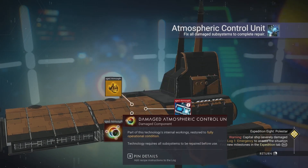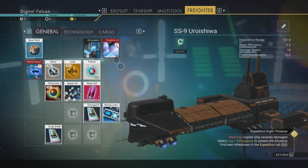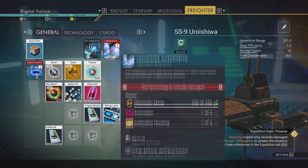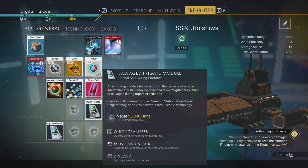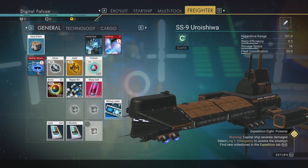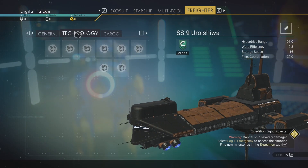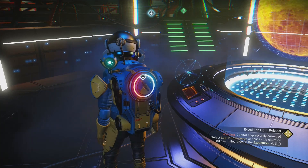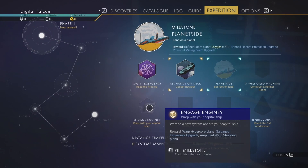I'm going to fix that right out. We need antimatter, more wiring looms. Do we have anything in technology now? Set put on land. Construct a refiner room. Warp with your capital ship. Awesome.